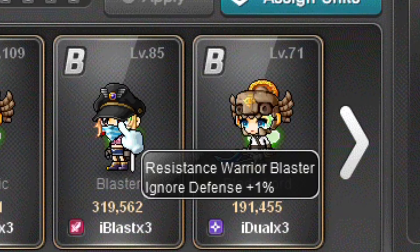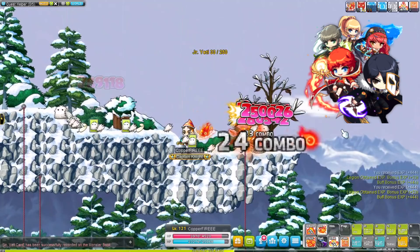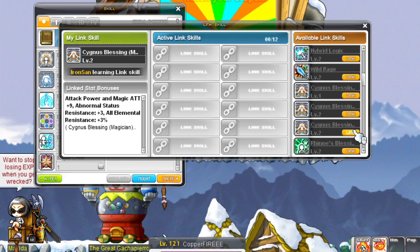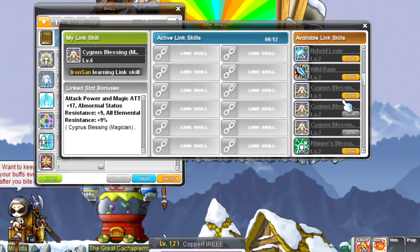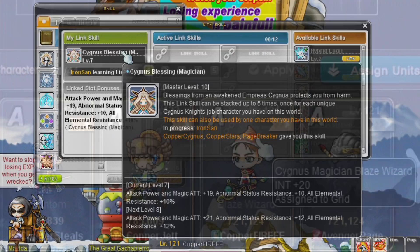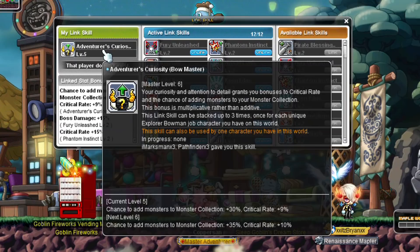Blaze Wizards share their link skill with other Cygnus Knights — Blaze Wizard, Wind Archer, Dawn Warrior, Night Walker, and Thunderbreaker all share the exact same link skill. This link skill increases attack and magic attack, status resistance, and elemental resistance. There is no level 3 but it can stack a total of 5 times, giving a maximum of 25 attack and magic attack, 15 abnormal status resistance, and 15% elemental resistance. This link skill is not super useful — Hayato's link skill for example is more useful and requires a lot less work. Blaze Wizard's Legion effect gives additional INT.